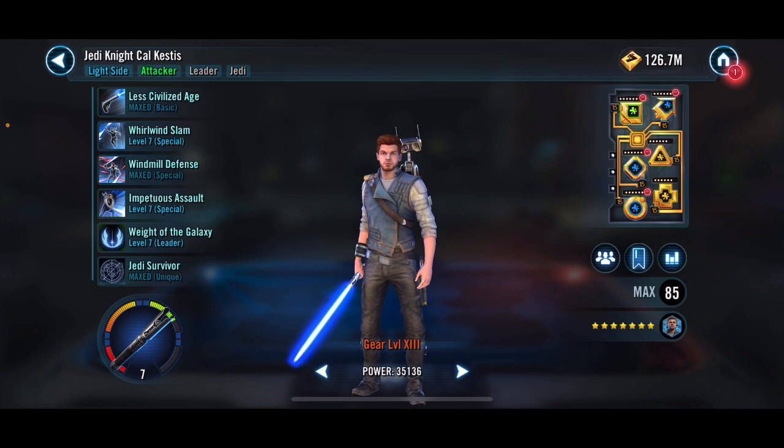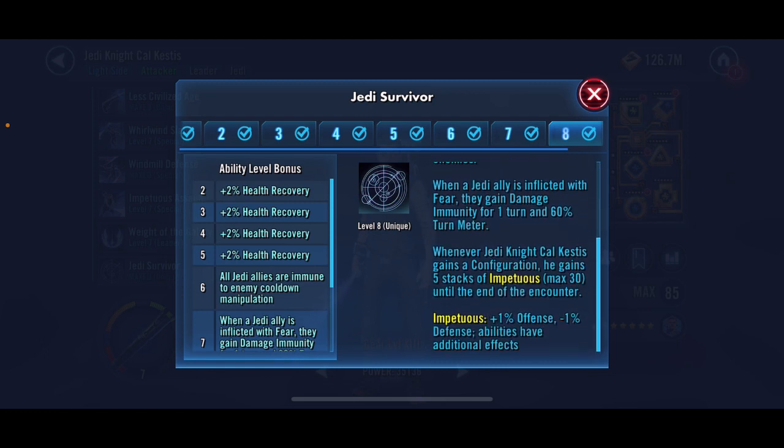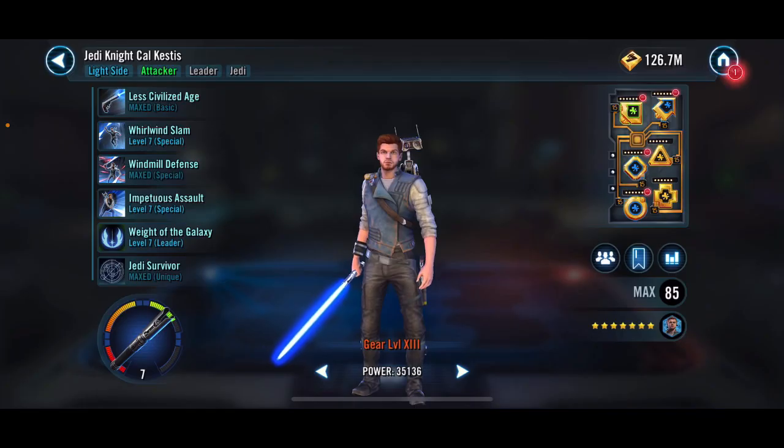We'll start with the Jedi survivor you need. The one important thing we all know is that he needs to get to 30 stacks to insta-kill. But how does he get to those 30 stacks of Impetuous? When he gains a configuration, he gains five stacks — meaning even if he stays in the same configuration, he still gains five stacks. But we want to get to a new configuration as soon as possible.